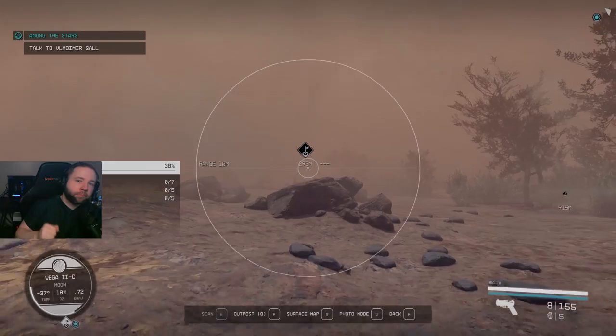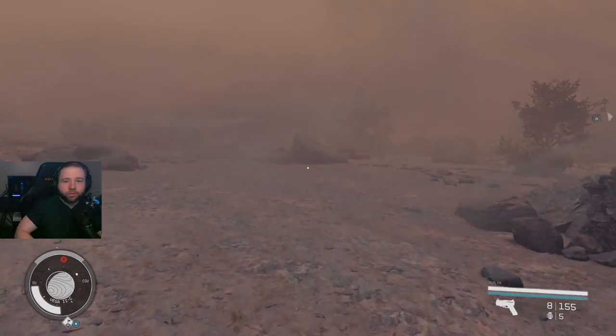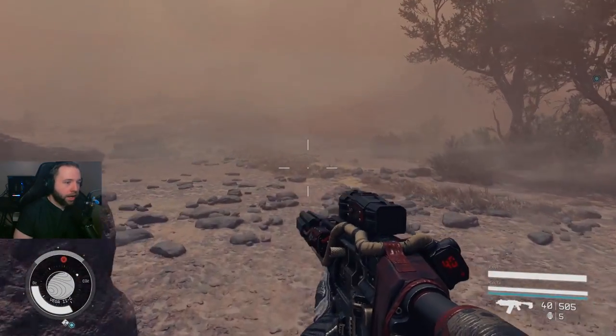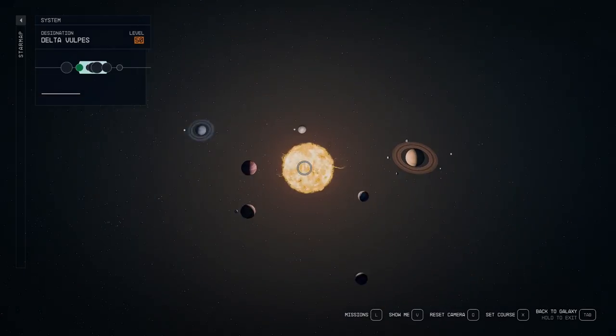Before I get started, make sure you hit that like button and sub. Now, I was randomly going about my business searching for random points of interest, and I did find this abandoned hangar. This is in the Delta Vulpes system under Delta Vulpes number two.